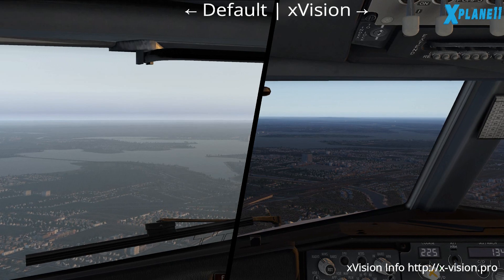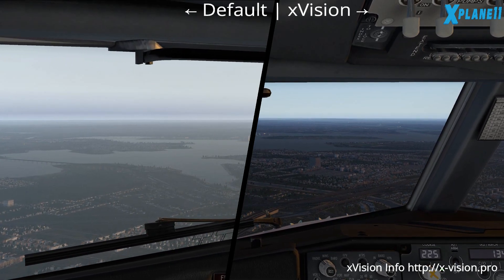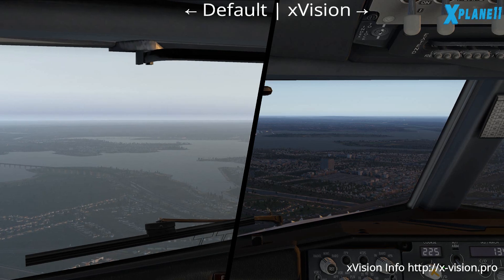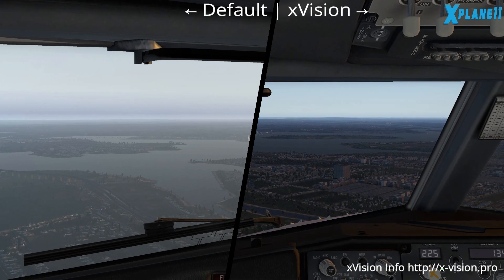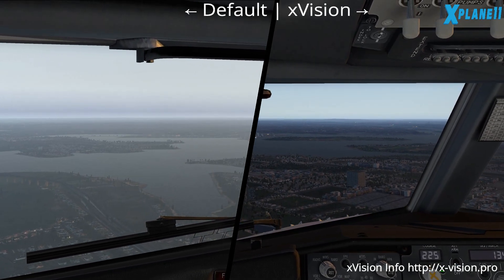X-Vision is kind of similar to Reshade — it does some post-processing, and it also tweaks the default light and shades and so forth. Here we're flying approaching LaGuardia in New York.